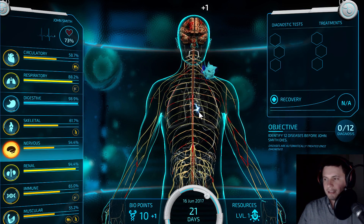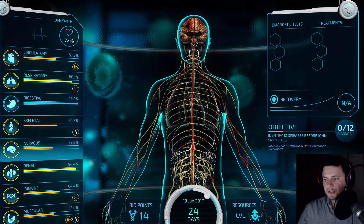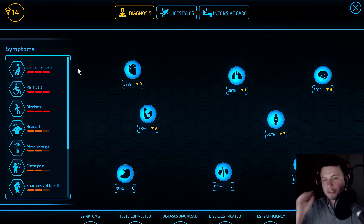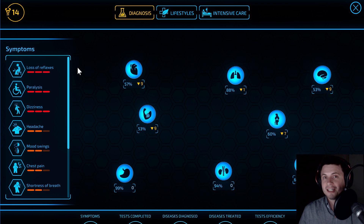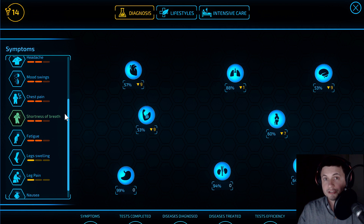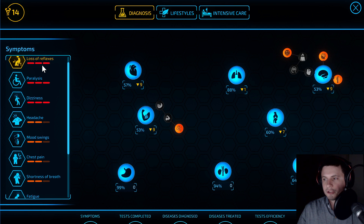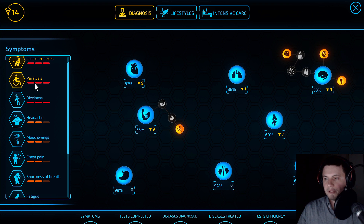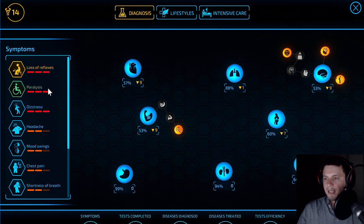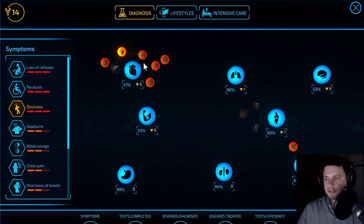He's not doing so well anymore — he's losing quite a lot of blood and losing some of his nervous system. So we need to go into the biomap and check out what's going on with him. There are quite a lot of things you can do here — this is actually where this game really blew my mind. You're basically playing as a doctor and you have to diagnose the disease through various symptoms, just like a real doctor. The symptoms and their severity are on the left, and you click on them to see what part of the body might be affected. Let's start with the heart.